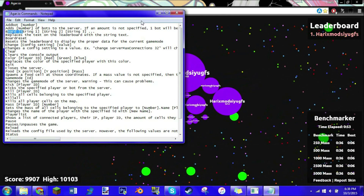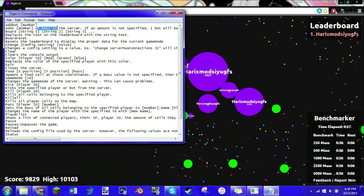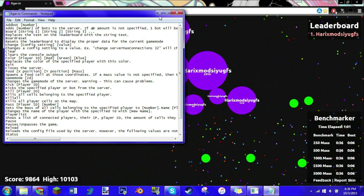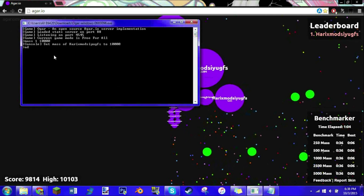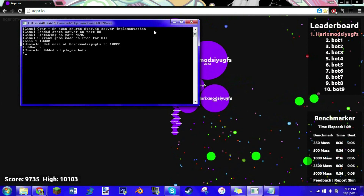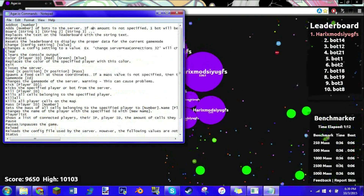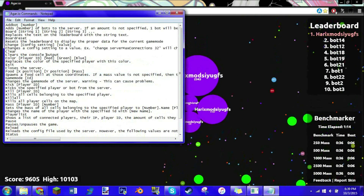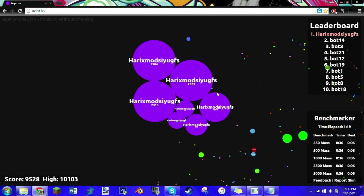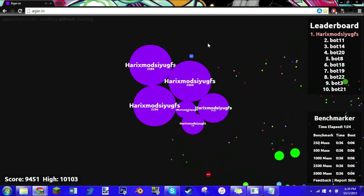Let's do 'add bot' — type in 'add bot' and then the amount you want. Let's do 23. And there you go. Just experiment with these commands and try anything you want. I'll have all of them in the description. I hope you guys enjoyed this video, and as always, leave a like, subscribe, or comment down below. I will try to make future videos. I'll see you guys later.